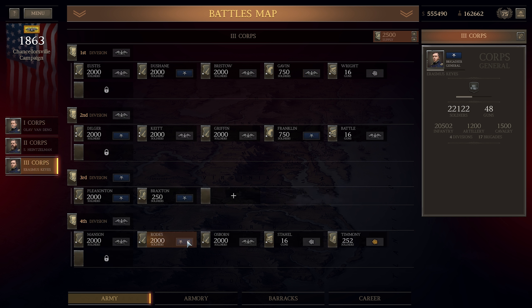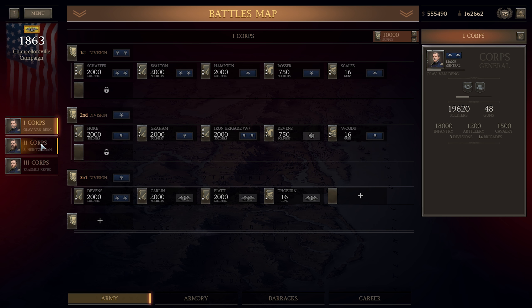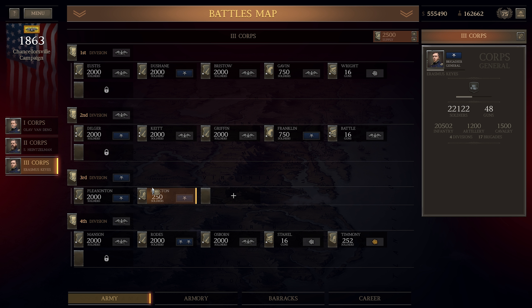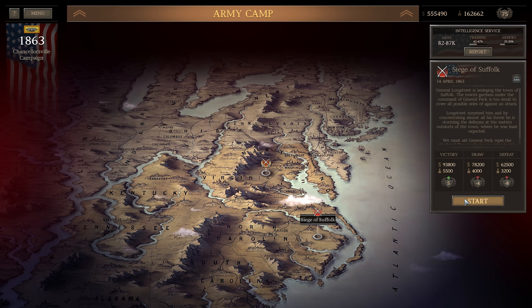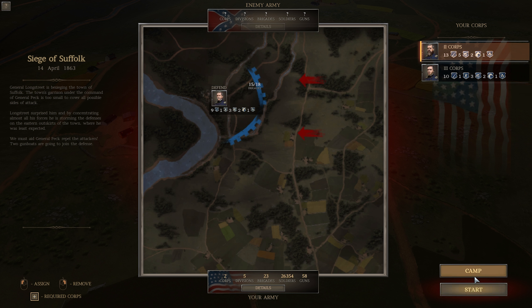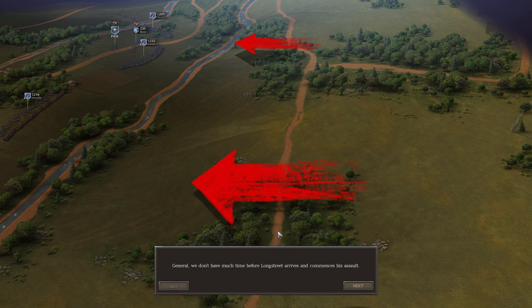How many men is this — one, two, three, four, five? We'll just move you in there and we'll call it good enough. I think — start the battle. 15 brigades should be good enough. We don't have much time before Longstreet arrives and commences his assault.